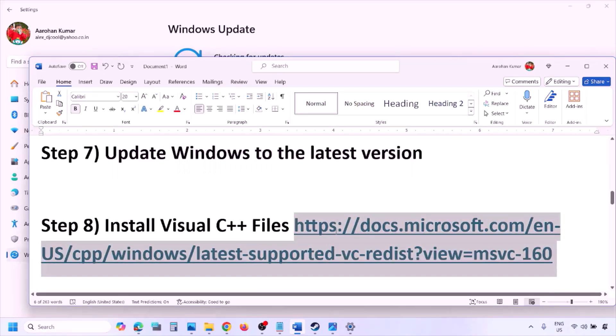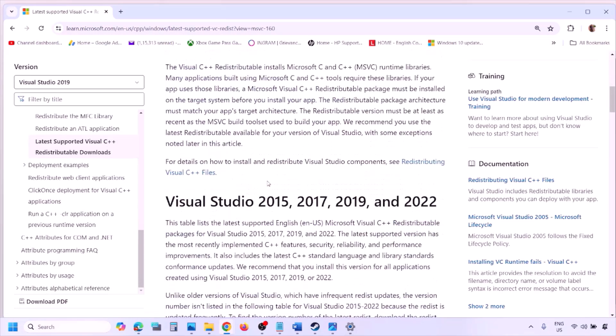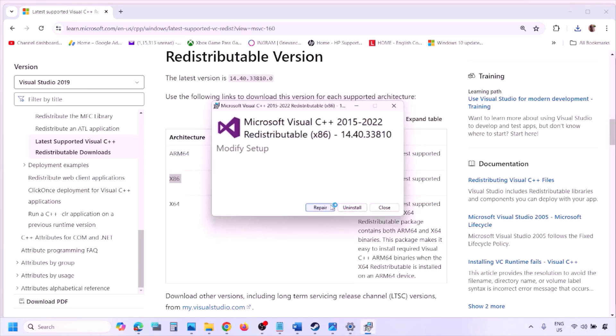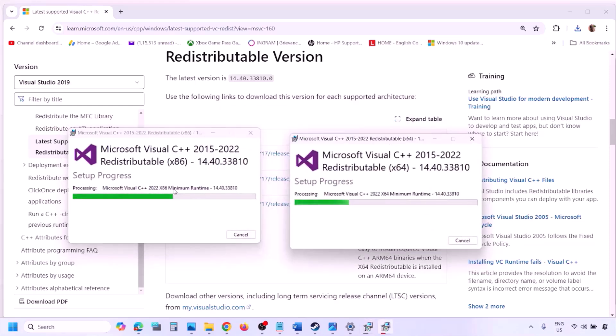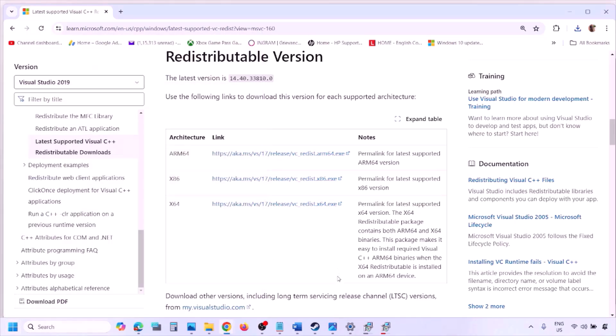The next step is to install Visual C++ redistributables. Copy the link provided in the video description and open it in a browser — it will take you to the Microsoft website where you can find Visual Studio 2015, 2017, 2019, and 2022 redistributables. Download and run both the x86 and x64 versions, clicking Repair if that option appears or Install otherwise. Once both are installed, restart your computer — the restart is a must — then launch the game and check.